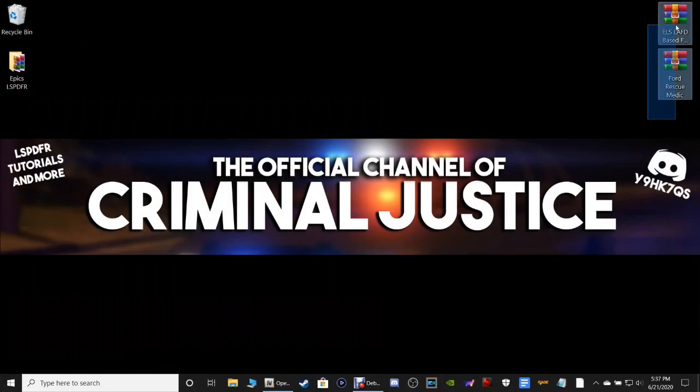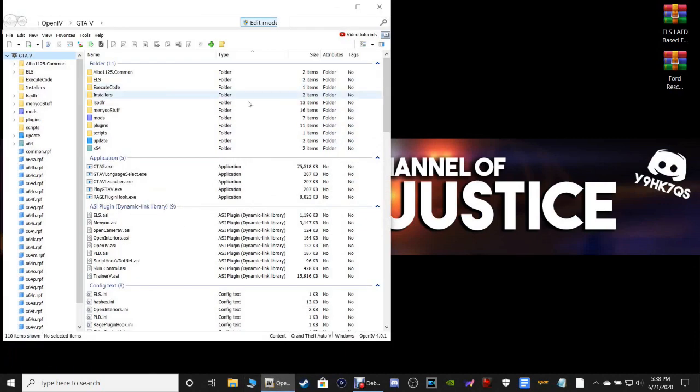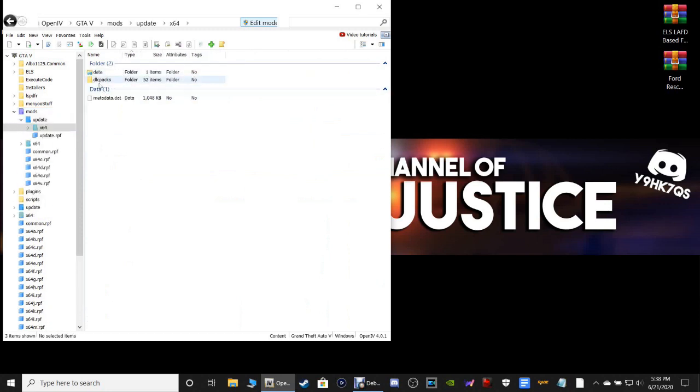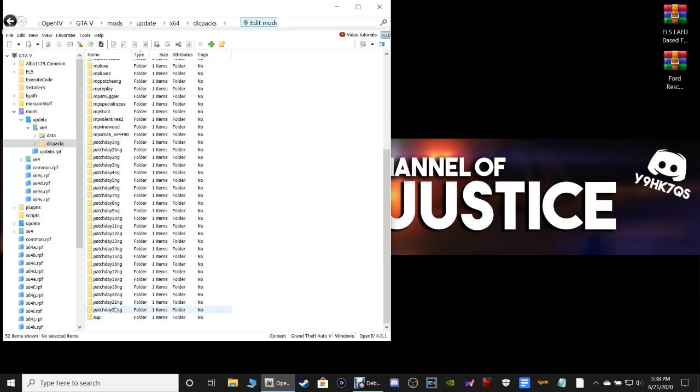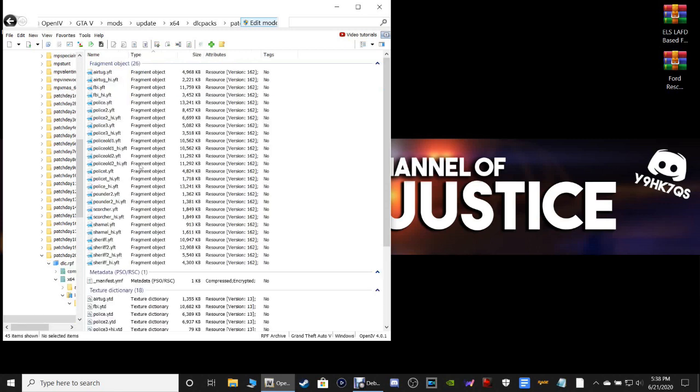You're going to need OpenIV for this. Go ahead and open up your OpenIV, and once it's open you are going to navigate to mods > update > x64 > dlcpacks. Scroll down — for those of you using patchday 820 you can use that; if you use patchday 822 you can use that too. I'm still using patchday 820 because it still works. Click patchday 820, then dlc.rpf > x64 > levels > GTA5 > vehicles.rpf.